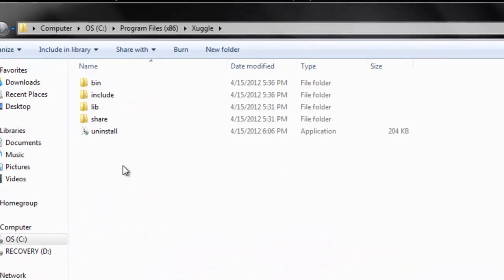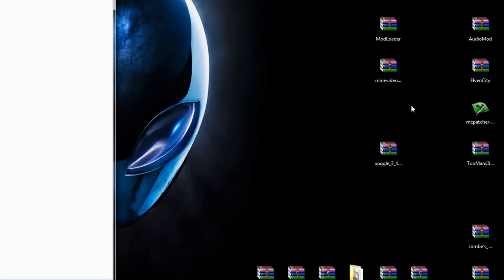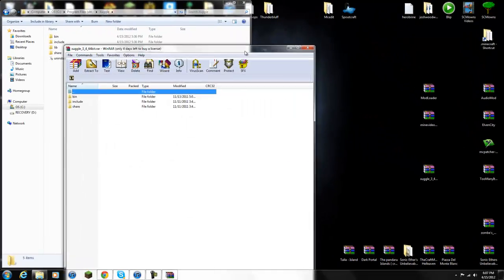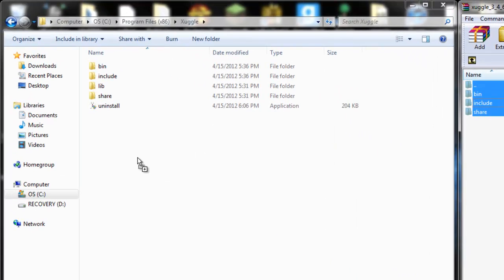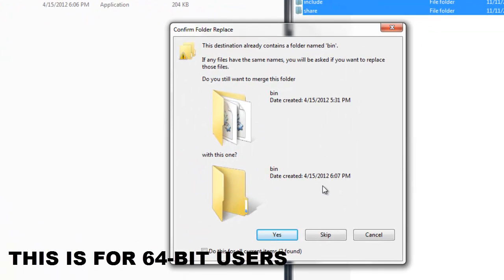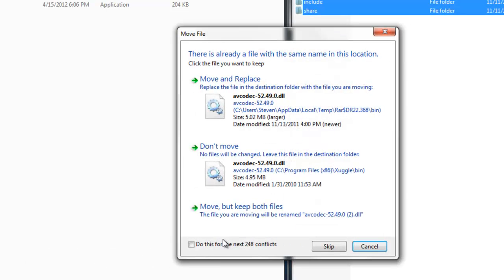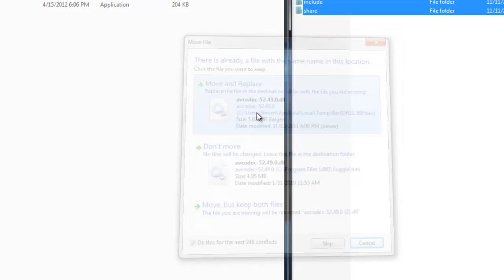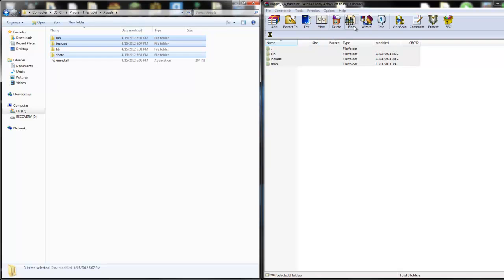Go into the xUggle folder and you're going to see the bins and all that stuff — move that aside. Now open up the patch zip, move it aside, highlight those bins and folders and drag them into your Program Files xUggle folder. All you have to do is highlight these files and drag them over. It's going to ask if you want to replace — say Yes to everything. And there we go — once you've dragged all these files into your xUggle folder, that's it.